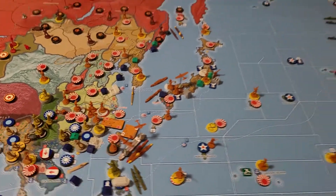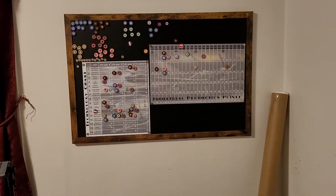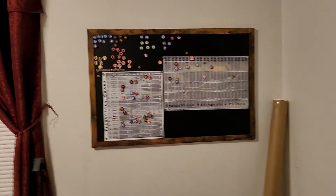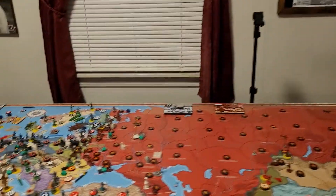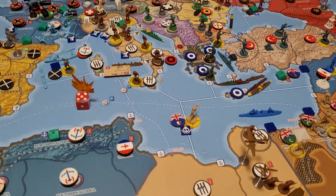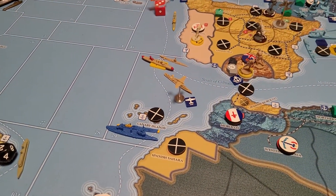That is the end of turn 8.4. We'll do the French right now because they really don't have much - no tech rolls, no money. But what they do have are two battleships and a torpedo boat destroyer, and they're gonna move them.